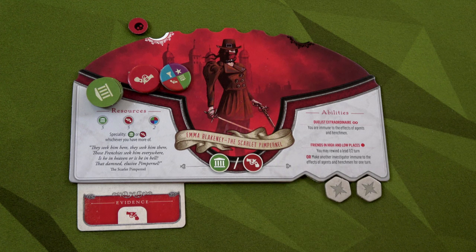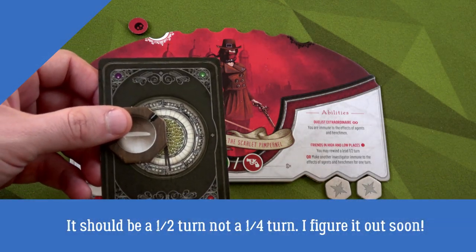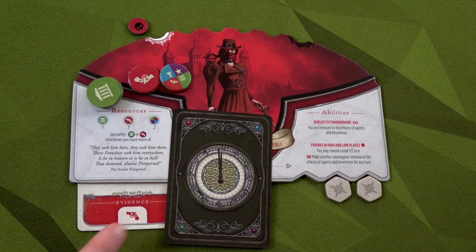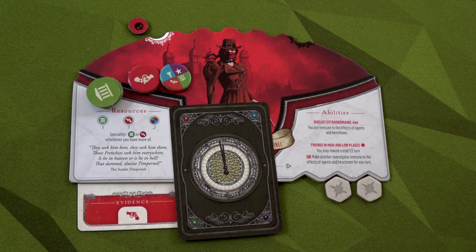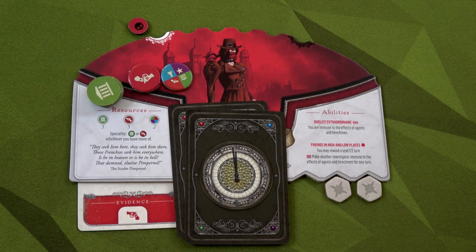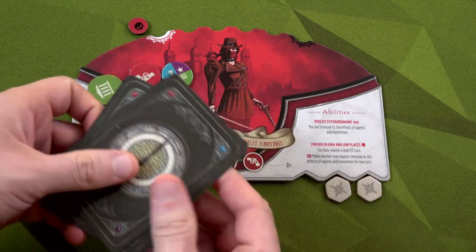We still have four politics, two underworld, and one wild. Because we have more underworld than other resource types used, we can call underworld our speciality, meaning we spawn two new leads. We also use one of Emma's token abilities: 'Rewind a lead one half turn,' so we take the lead that's about to go cold and turn it back a half turn. Now we create our lead pile — one red for the lead type investigated, two red for the underworld location, and one guaranteed underworld choice — and we'll spawn two of them.